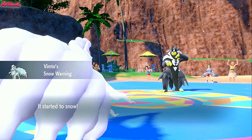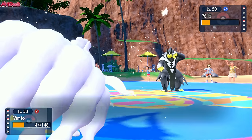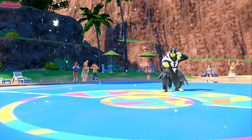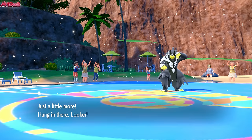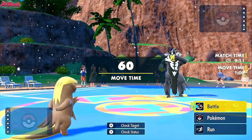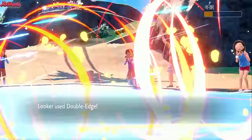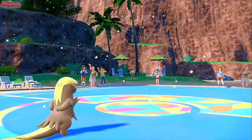Snow Warning comes through. We go for Aurora Veil because we outspeed. They go for Aqua Jet — it KOs us. They're Banded! Twisted Dimensions return to normal. So we go into Gumshoes. We may go down to Aqua Jet — I don't think we do. We go for Double Edge, they go for Aqua Jet which does nearly half. We go for Double Edge and finish off the Urshifu Rapid Strike, which is fantastic. Gumshoes coming through!